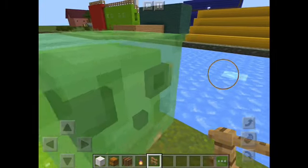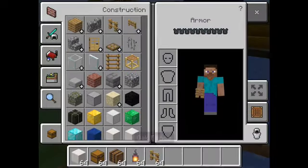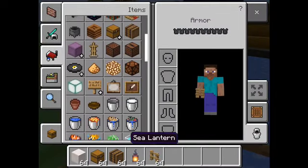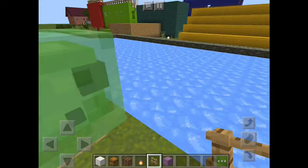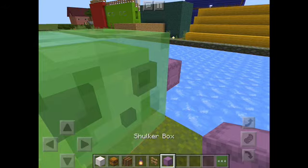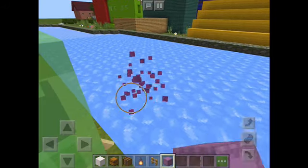You can't see through lamps, but you can see through fences, so that means fences are transparent. Can you see through shulker boxes? No, so it's not if it's an entity. It's not if it's a full block.